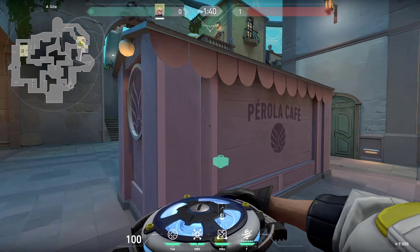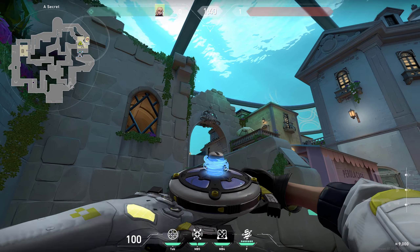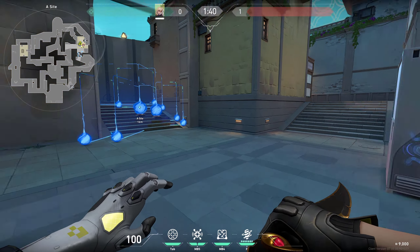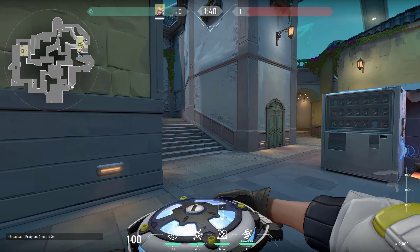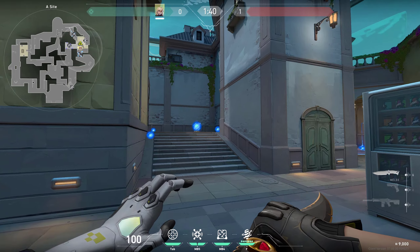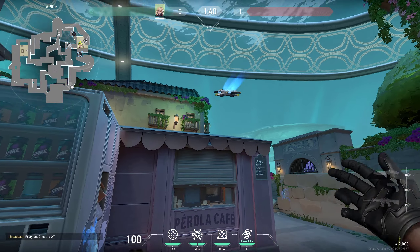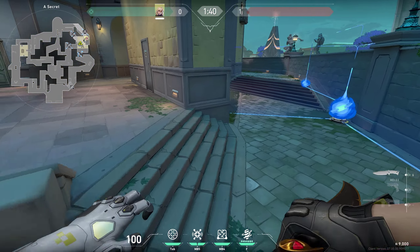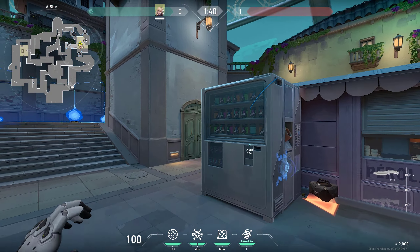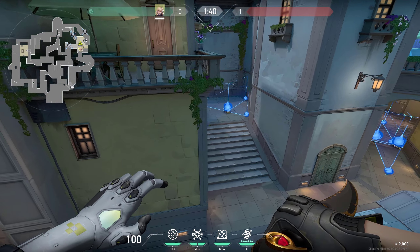Now let's move on to Barrier Mesh. You can use it here by simply placing your crosshair at this spot, so you know how to aim with them on a side. It's very simple, just to block off the pushes. On the other hand, if you are attacking, you just want to throw them at spots like these so that they will win you a lot of time — enemies would have to break these walls. You can block off any area and it should block it off pretty well. Always at least one wall, but I would say throwing it at the flowers is probably the best, since they would usually have to break at least two walls to get through it.